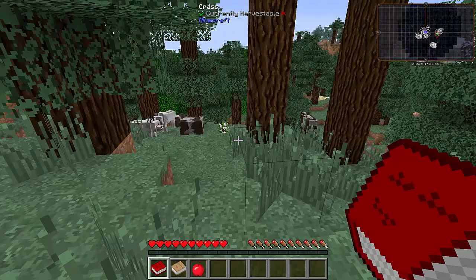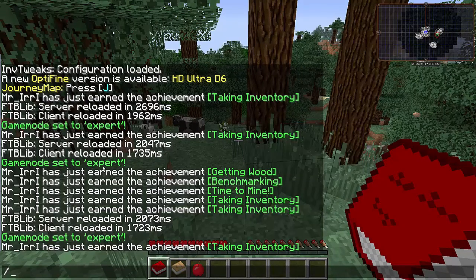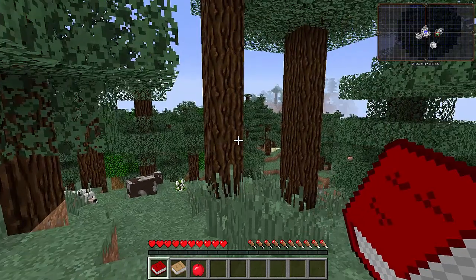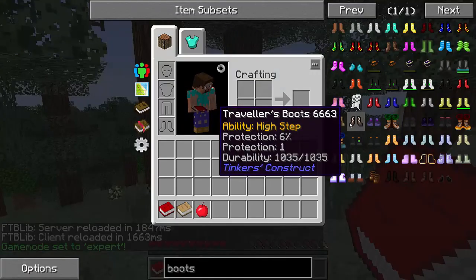This is going to change once we set expert mode. If we go back out and put in the command — we just put 'ftb_mode set expert' — I believe that's it. If I could spell expert. We hit enter, you'll see a little bit of lag, and then it says 'game mode has been set to expert.' If we go back and take a look at those boots, yeah, that's completely changed.